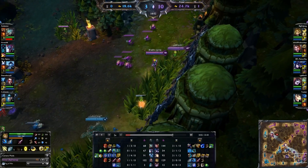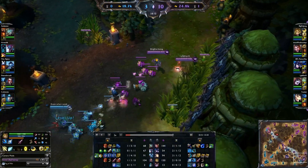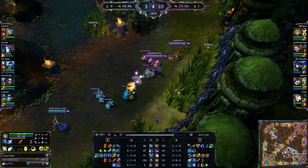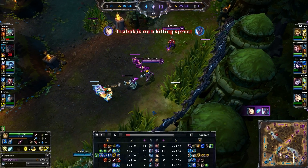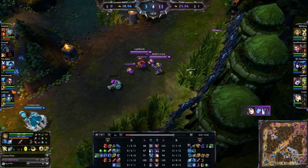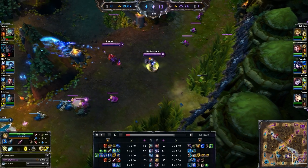Personally, I think that you should just go for it — go for the Spirit of the Elder Lizard right away, then go right into the Muramana right after that. I have tried getting an early Tear, but I think I like going for the Spirit first. That is a better first item, and the early Tear just kind of sets you back a little bit.